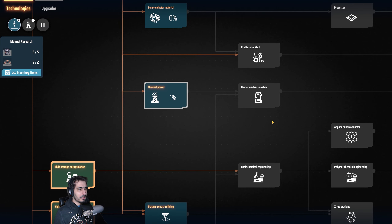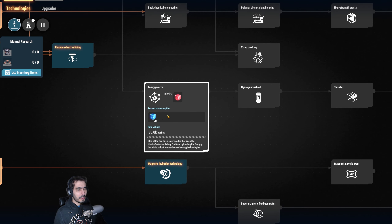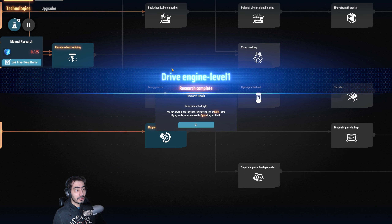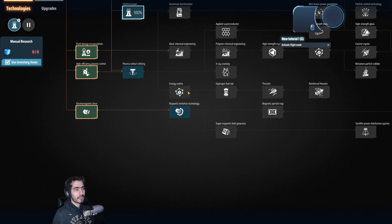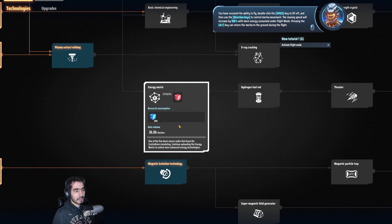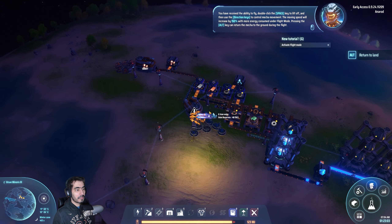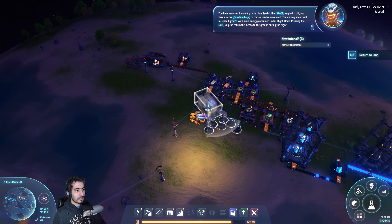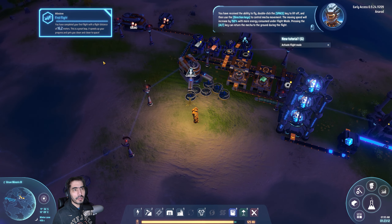You can now fly and move at 150% speed. Don't press space to lift off — double-click space to lift off, then use arrow keys to control mecha movement. Moving speed increases by 150% in flight mode with more energy consumed. Press Alt to return to the ground during flight. You have completed your first flight.